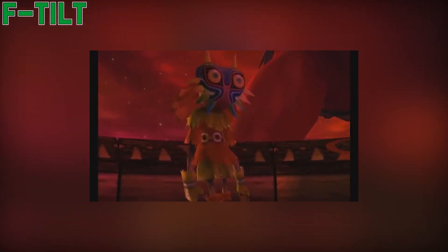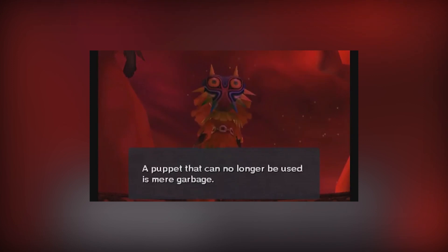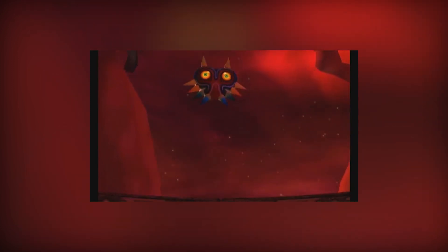Forward tilt — Majora's Mask will sling Skull Kid's body in a quick forward motion that'll hit the opponent. Similar to when the mask took control of Skull Kid when he was fainting and was slinging his body around. You guys remember that? I'm putting it up on screen.